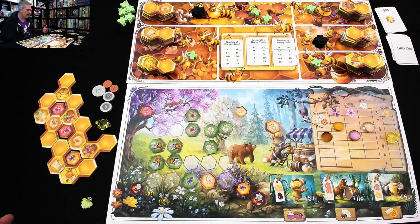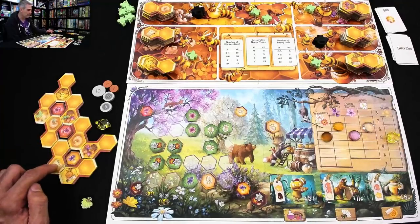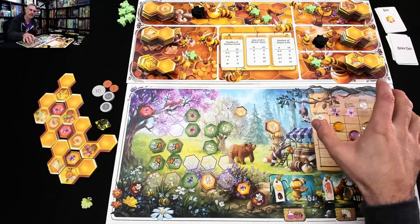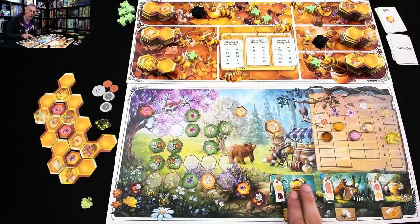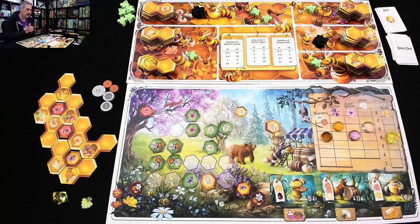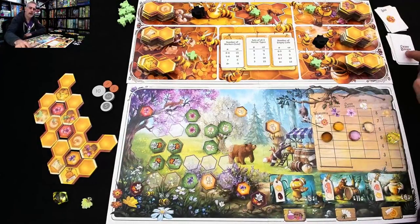I've grown, I foraged, I foraged a second time, and then I sold. After I sold, the price dropped. This game ends when four of these five prices bottom out or when two of these three contract piles are emptied out. That is the nature of the race in this game. That was my turn, and next turn I'm going to have to recall stuff.